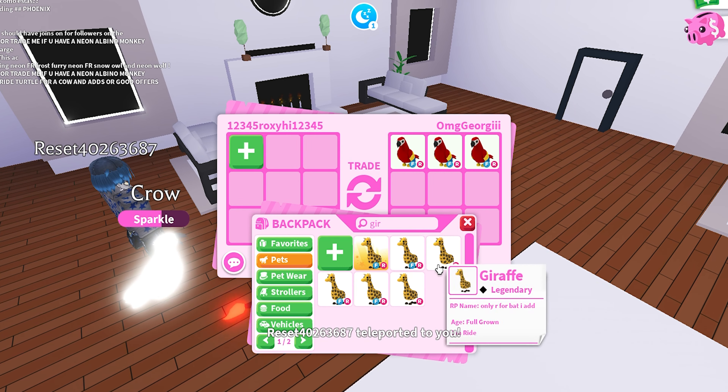Now we're here with OMG Georgie and they've added three normal fly ride parrots — I love parrots, they have such a tropical vibe, especially since it's summer right now. They've also added one fly ride crow. I originally added my ride giraffe but swapped it out for a normal bat, because they added three parrots and a fly ride crow. I want to clarify it's a normal fly ride bat, not a neon — I wouldn't trade a neon for all of this.